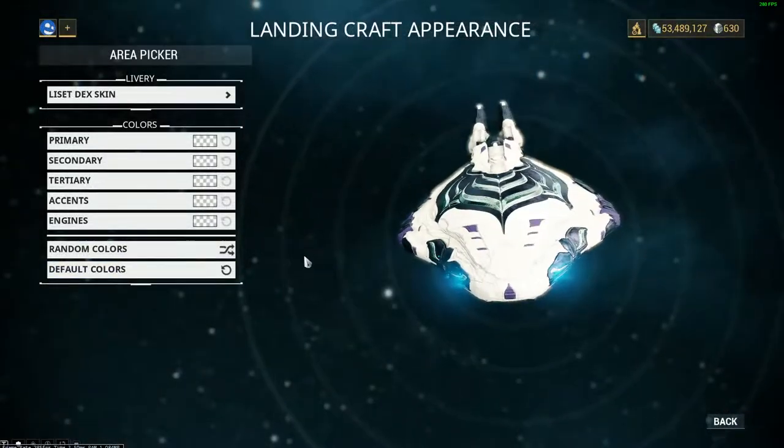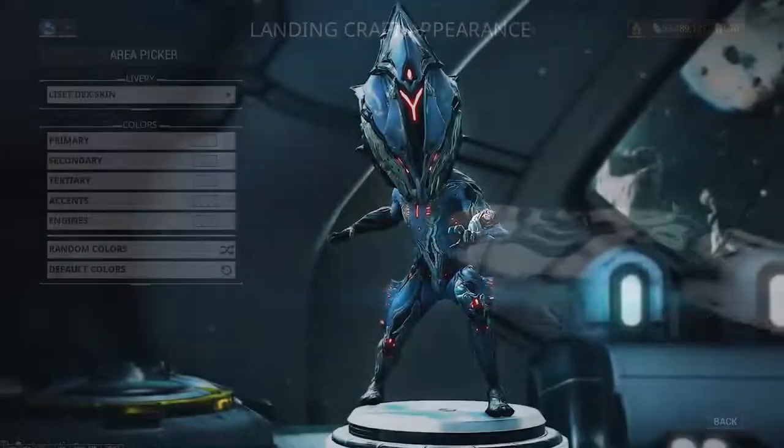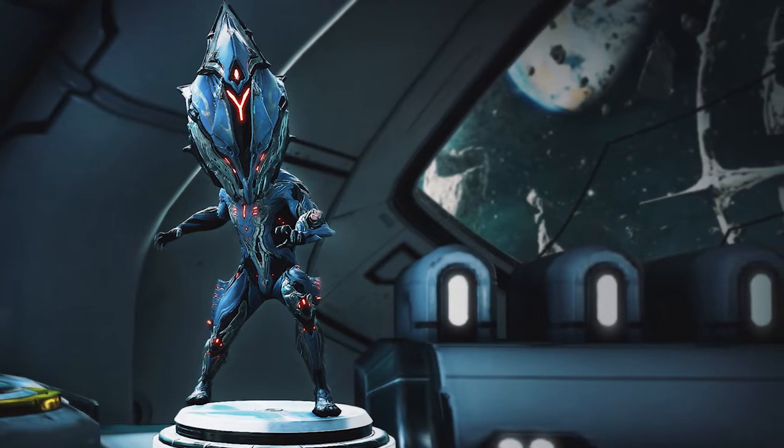For the sixth anniversary, we're getting some cool things for your ship, the Lisset. We're also getting a Dex Excalibur Noggle. A Noggle is a bobblehead essentially that you can place as a decoration inside your ship.